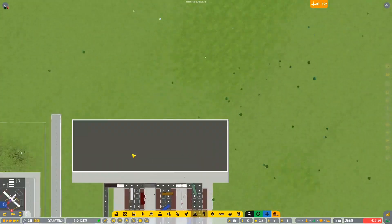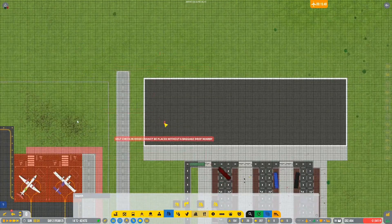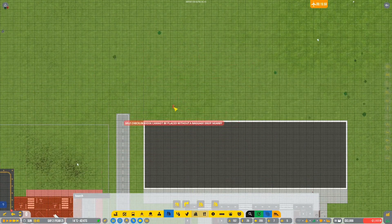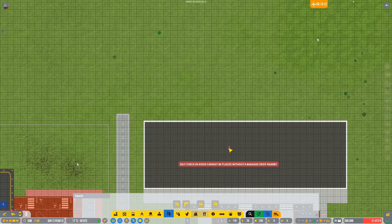Now with automation in place you can start bringing in the automated desks and stuff. So we'd like check-in desks, and what I'm thinking is we need two of them feeding into a baggage handling facility over here. We'll see - maybe we'll get the baggage handling facility in the back there and run it out over there.